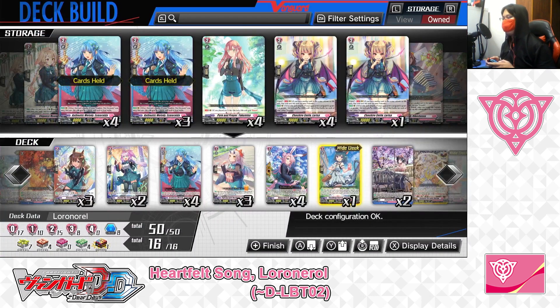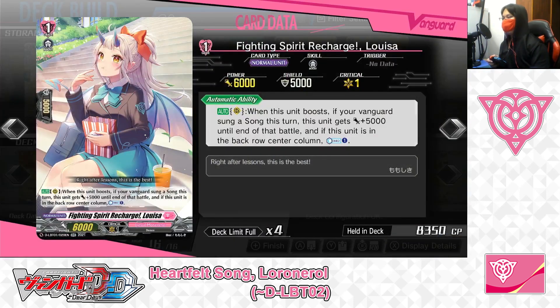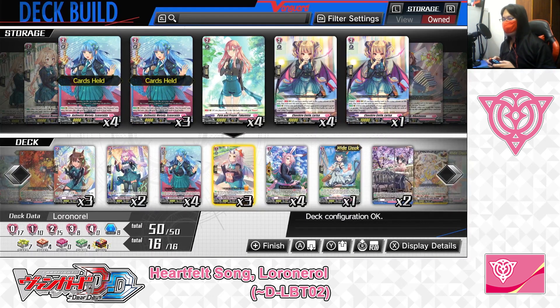Next up: Grade 1, Fighting Spirit Recharge, Luizia. Skill — Auto as a rear guard: when this unit boosts, if your vanguard has sung a song this turn, this unit gives plus 5,000 power until end of battle. And if this unit is in the back row center column, Counter Charge 1. For Luizia, it's a good way to turn her into a potential 11,000-power booster from the back row and a good card to let you refine your counter blast for later skills. We've got 3 in the deck, taking one out, playing 2.